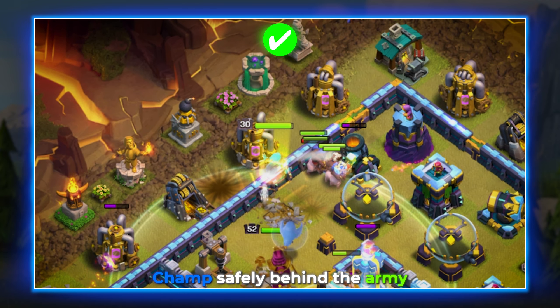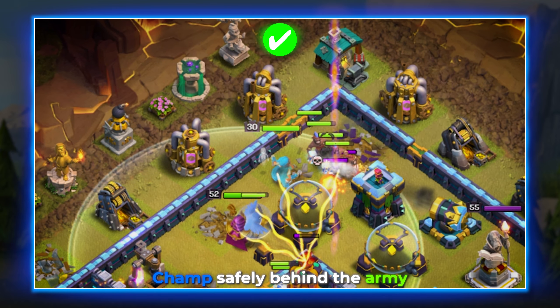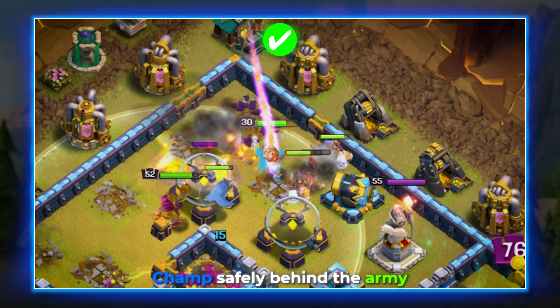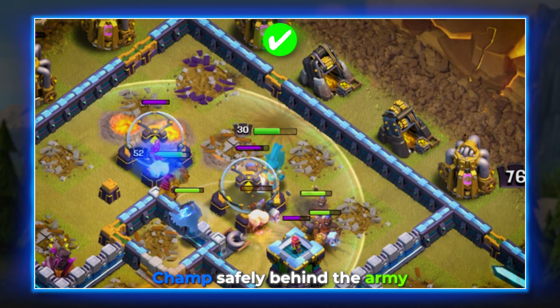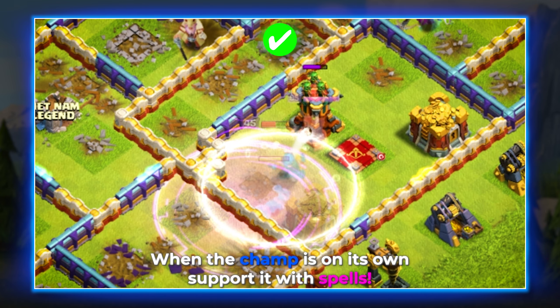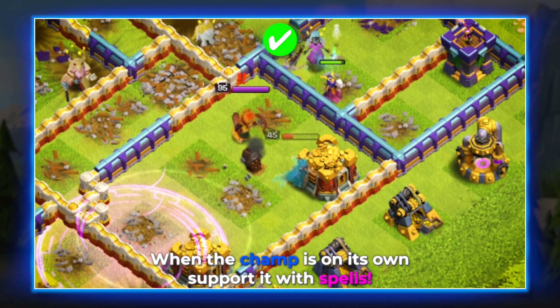You want your champion to be taking out defenses while your main army is distracting them. A good example is a standard hybrid attack — after you send in your hogs and miners, you can send in your champ near or with them. This guarantees she will be taking out defenses without getting targeted by single infernos or heroes. Sending the champ off on her own can be very useful, like taking out an eagle or another priority defense, but the second a skeleton trap pops up, she becomes very vulnerable.